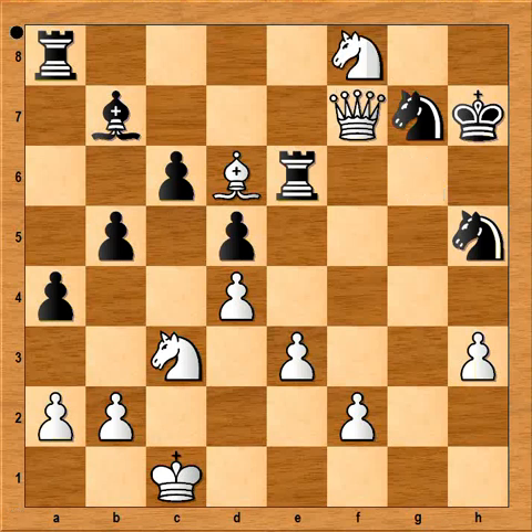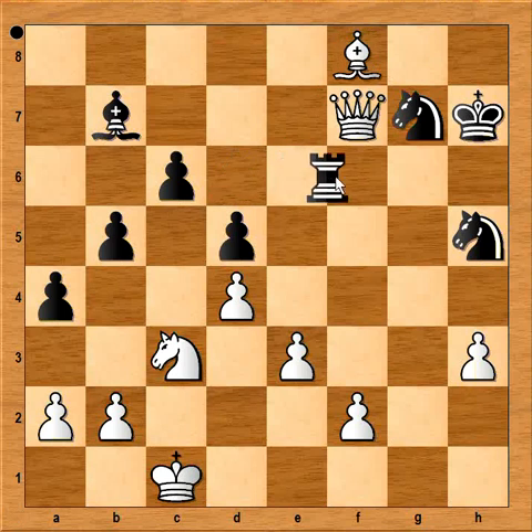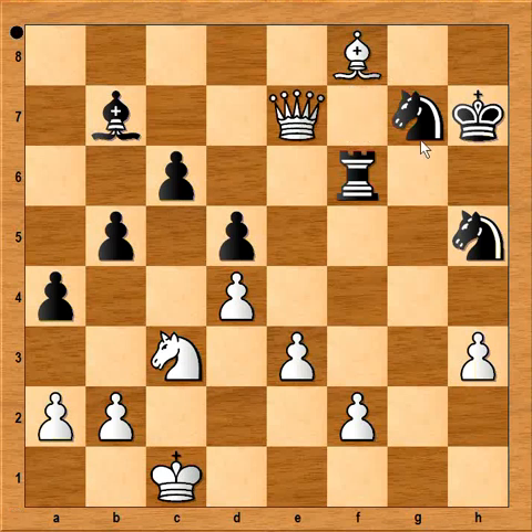Would you play this? Knight to f8, check, attacking the rook. So black captured on f8. Bishop takes rook. Rook to f6. Queen to e7. If queen captured bishop, then rook takes bishop on f8 — that's why queen to e7 was played. And in this position, black resigned.